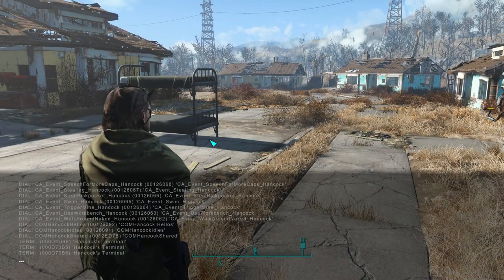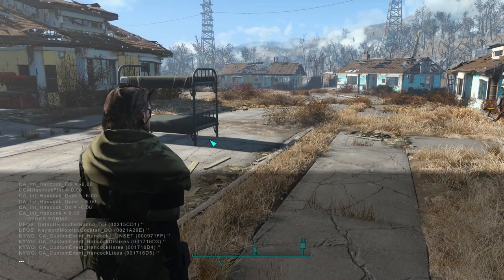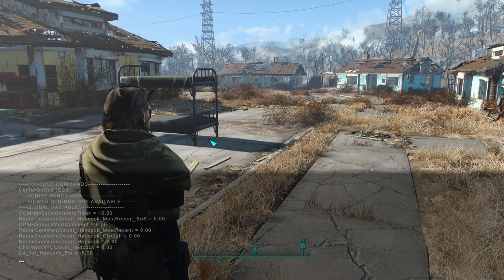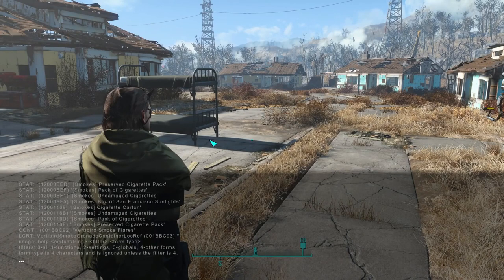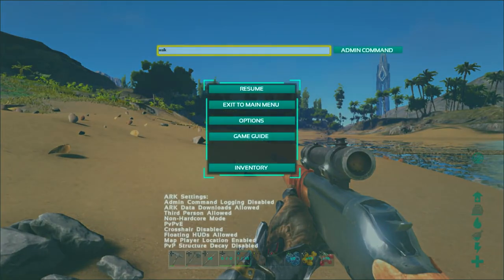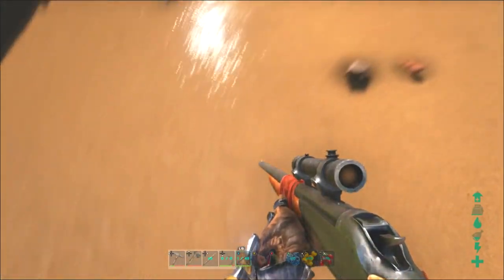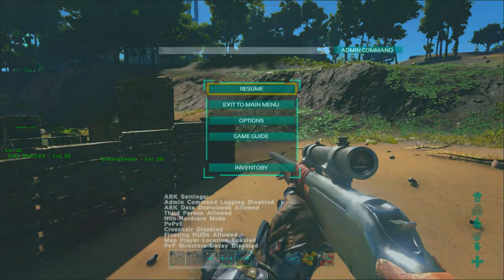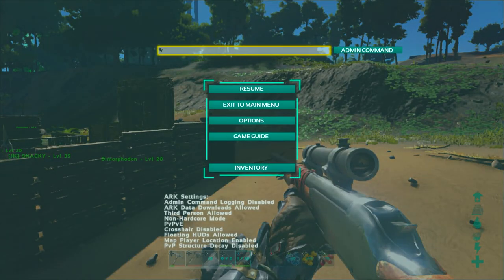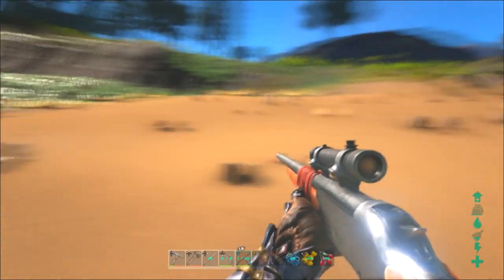Let's start with idea number one: console commands. I know a lot of PC users may be saying console commands cannot work on console, but that is not true at all. Earlier this year, the developers of Ark: Survival Evolved implemented console commands on Xbox One — and impressively, this was done in only one update while the game was still in beta. I tried it out on my Xbox One and it worked absolutely perfectly, with no problems whatsoever.